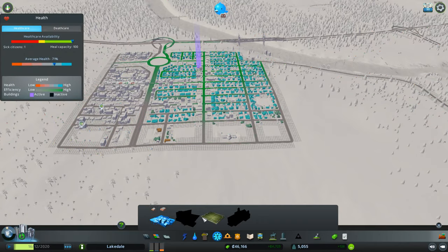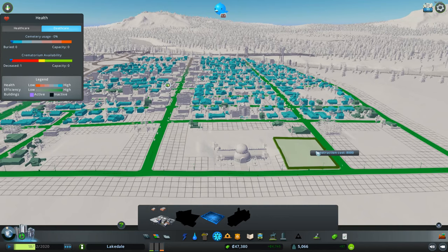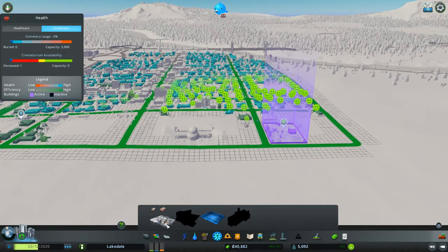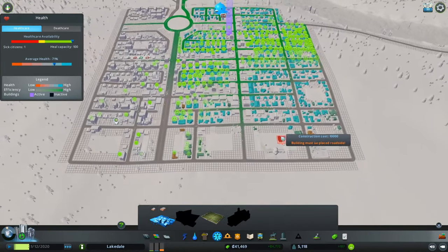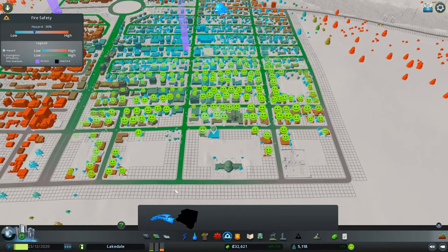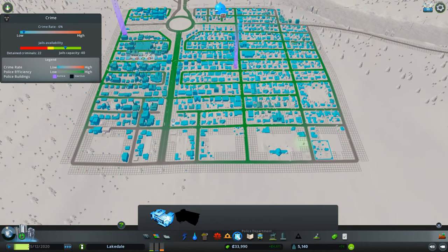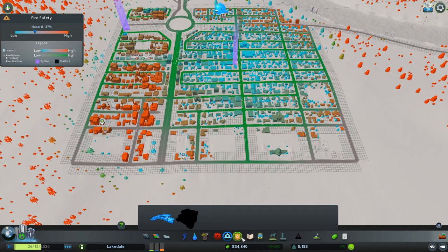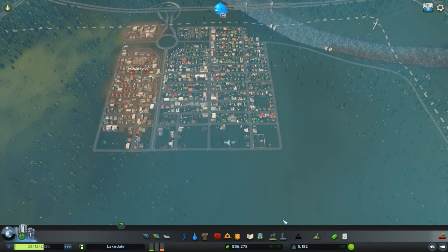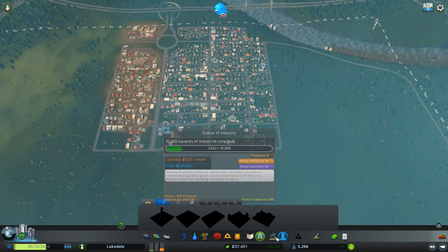I'm gonna put this right here for some more land value because I like that little building, and hopefully they'll start building down there. We need a cemetery - let's put that right there just like that. We're gonna need some clinics down here for these people. Fire station - it's a bit far but they can still get there. We're gonna wait to expand out a little more and put some more down. Unique buildings are all locked still.